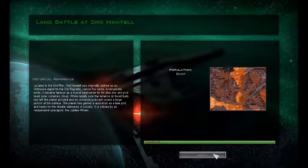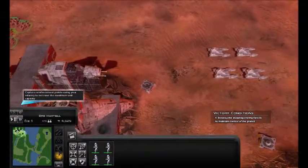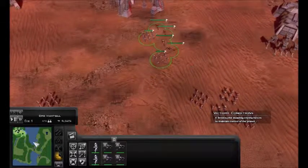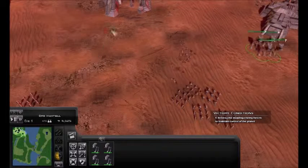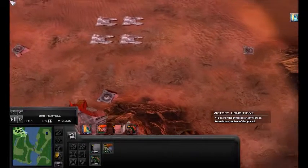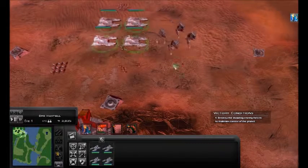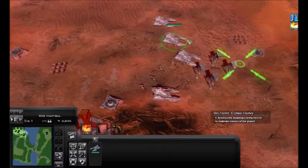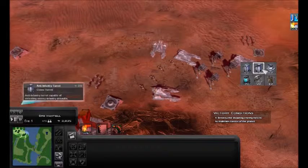Almost there. Okay, there we go. You guys stay there. Let me get the ones from here. Buy those upgrades. Move those guys up here too. Move you over here. Do that.